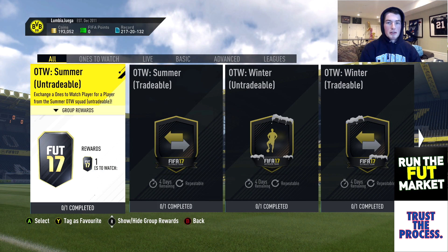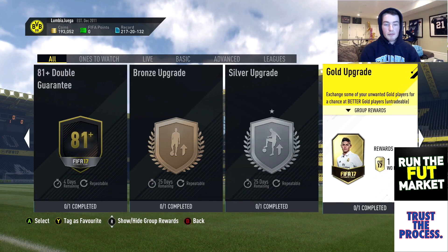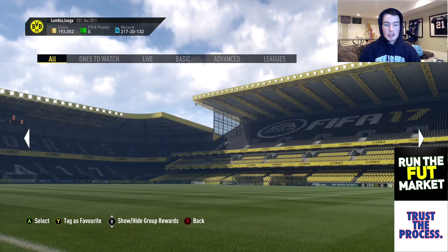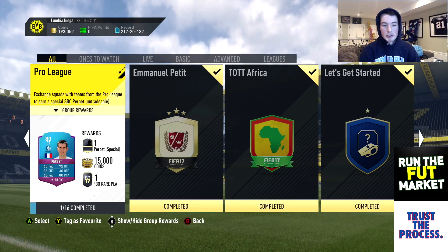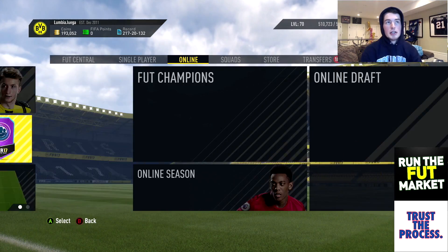Yo, what is going on boys, Nick from Run the Fut Market here. Today I'm going to be showing you another video which is a trading method that you can make a lot of money off of. So obviously we have our league SBCs here — the super league which has a reward of 20,500 heads, and the pro league which has a 100K pack, 15K, and a rare player.